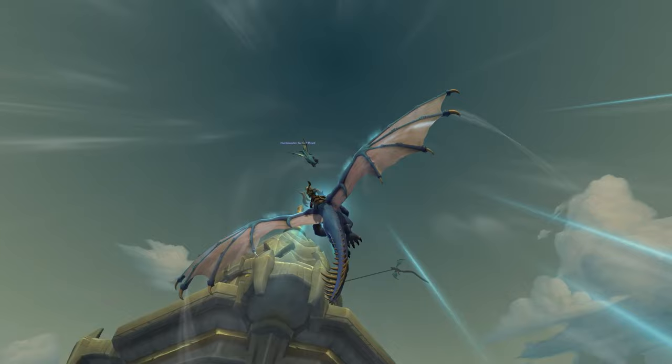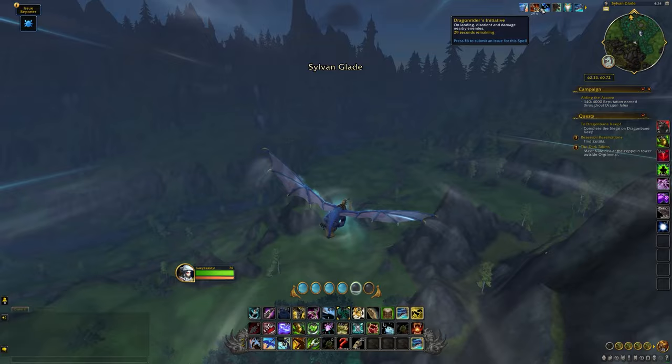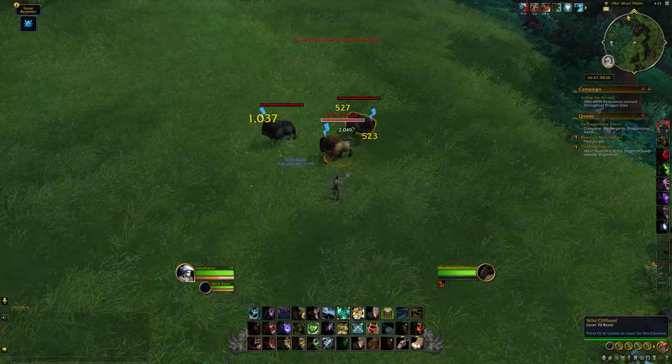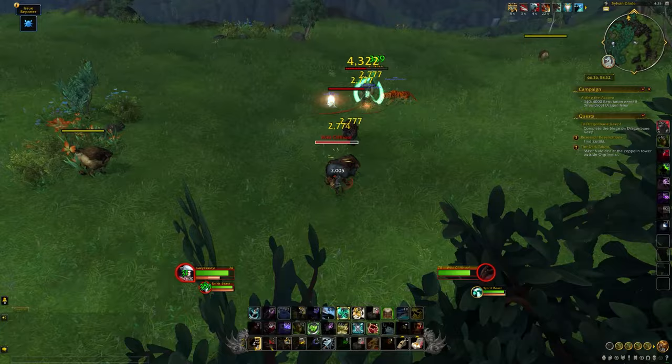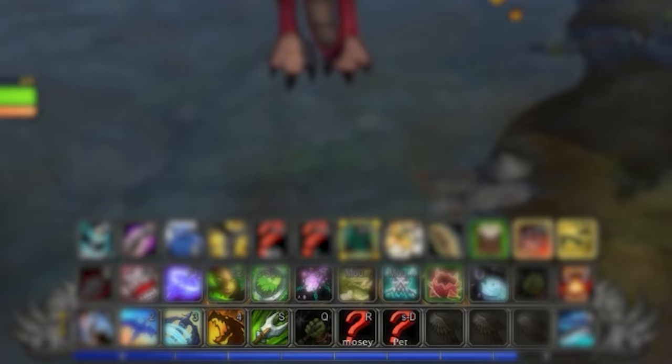When it comes to dismounting and entering combat, pick up the Dragon Rider's Initiative trait and make sure you land right on top of your enemy's head each time you want to start a fight. Dismounting and engaging efficiently can feel clunky at first. You can land on an enemy to begin auto-attacking which dismounts you, or drag abilities onto your dragon riding bar and use them to start combat — preferably your normal combat opener or any instant-cast ability.